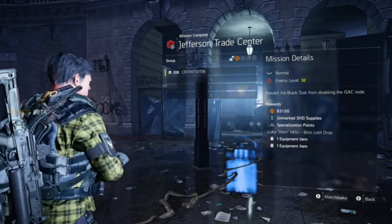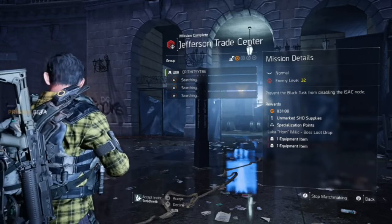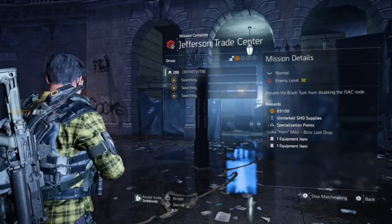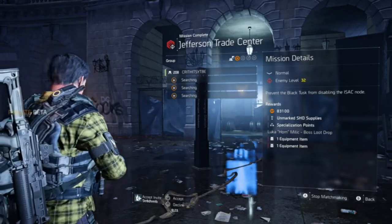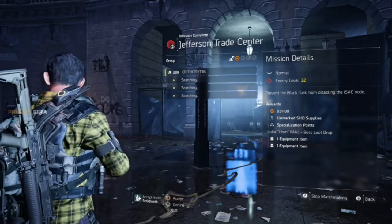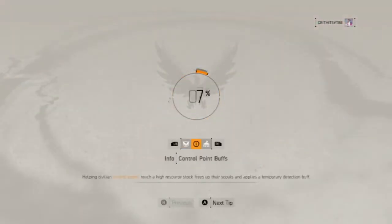If you press A it'll randomly find you people. See on the bottom it says STR8DHMTB — I'm just gonna hold up and accept. And that's how you do matchmaking in The Division. Make sure to like and subscribe, peace.